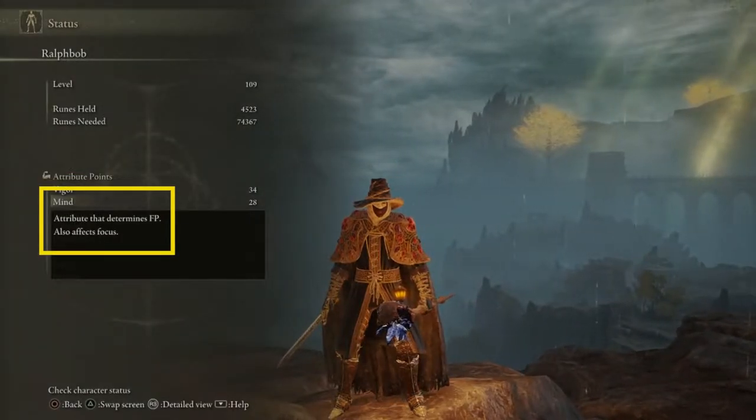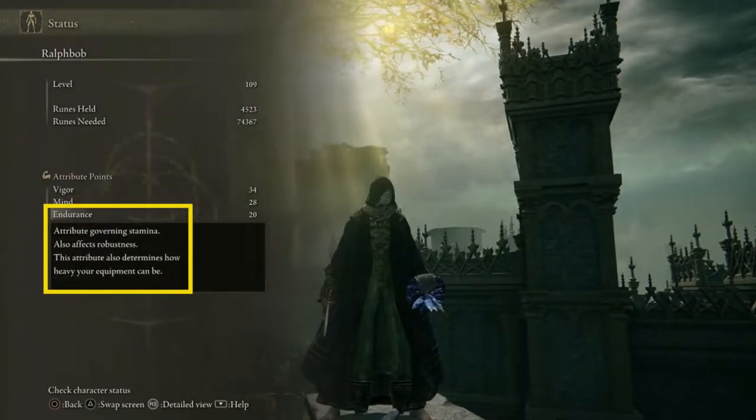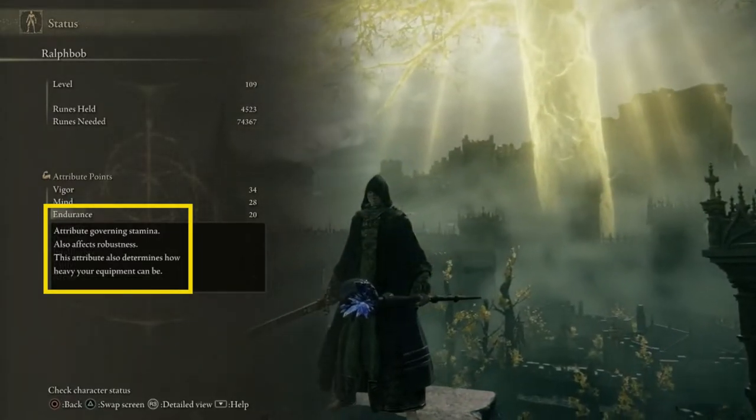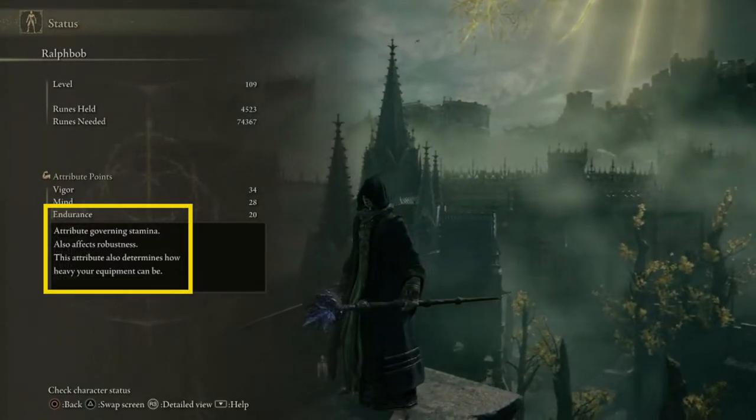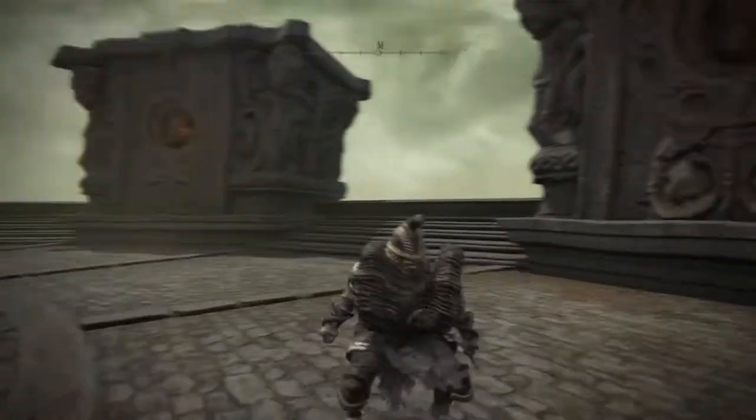Mind will increase your mana or FP while also increasing focus. Endurance increases your stamina bar while also increasing your equipment load to help you wear and use heavier gear while still maintaining a decent roll speed. Generally, you don't want the heavy roll unless you don't plan on using it.